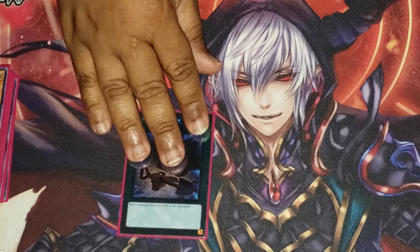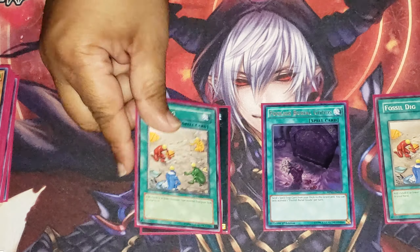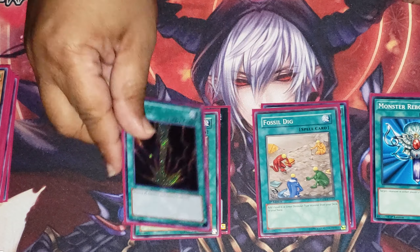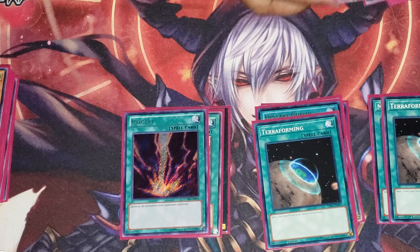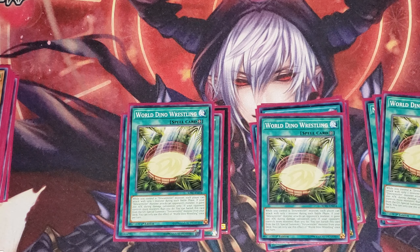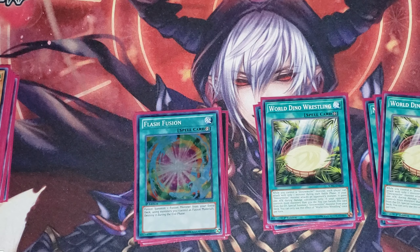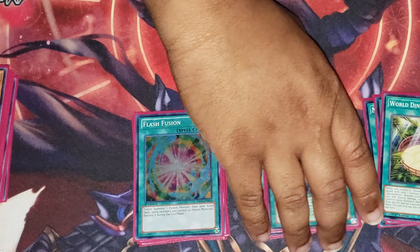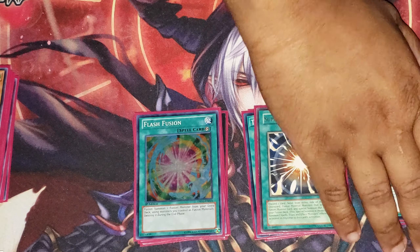On to the spells: one Foolish Burial, one Foolish Burial Goods, triple Fossil Dig, Terraforming, Raigeki, Upstart, double Terraforming, triple World Dino Wrestling. And because I am who I am, I run three different fusion cards: Flash Fusion — which destroys the monster you use to fusion summon at the end of the turn — Super Poly, which is self-explanatory, and the actual archetype spell Tyrant Dino Wrestling. That's it for the spells.